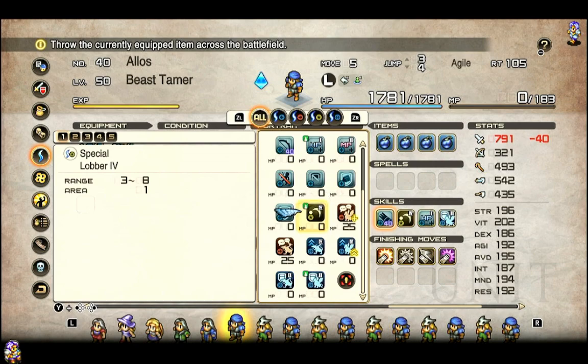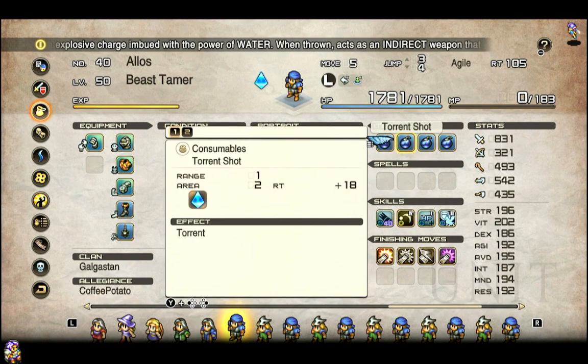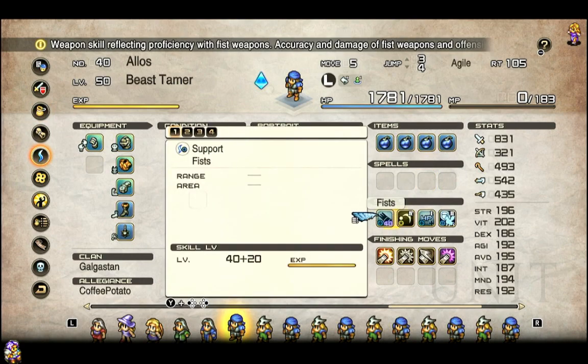Lobber 4 is essentially a 3-to-8 tile item-throwing ability. They are essentially a mix of the chemist and any kind of grenadier from any game ever. While you can use them to throw support items and things like that, these shots are a fairly middle-of-the-road expensive weapon you can give them. That will allow them to be essentially a wizard that skipped wizard school — this is a type of attack that completely bypasses the normal defensive types.